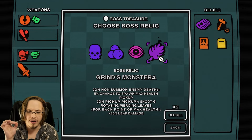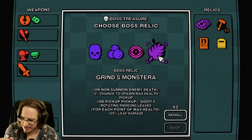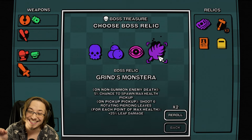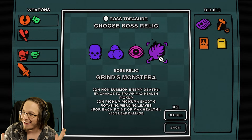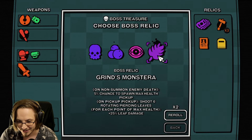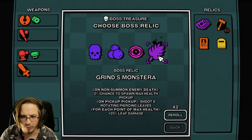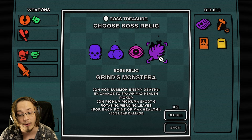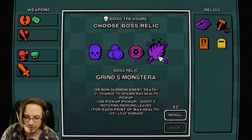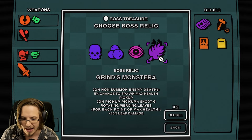On non-summon enemy death - so when an enemy dies that's not a summon - I have a 5% chance to spawn a max health pickup, which I've never seen before. And also on pickup, when we pick up any pickup, shoot 6 rotating piercing leaves for each point of max health.